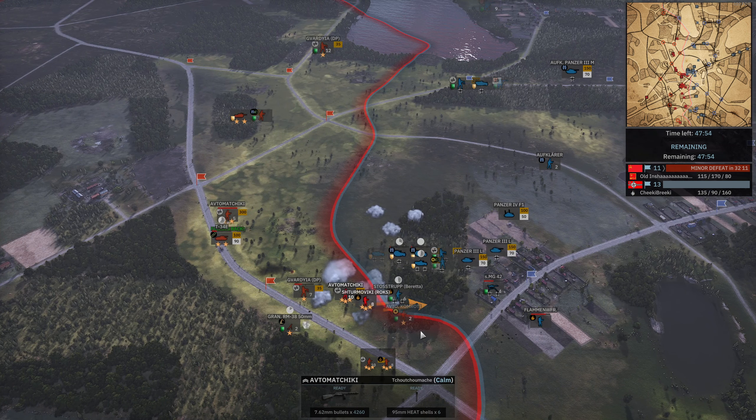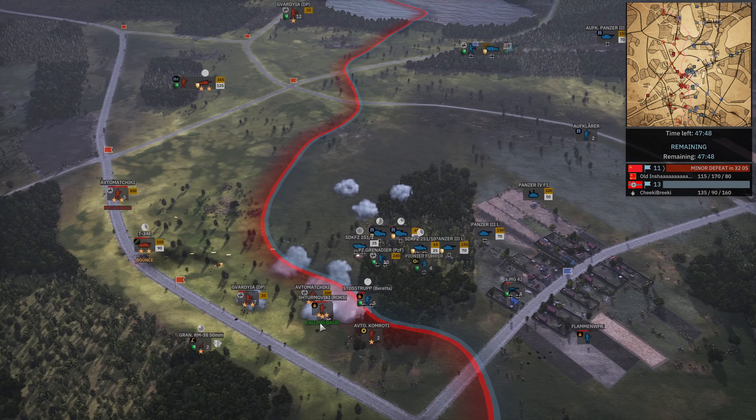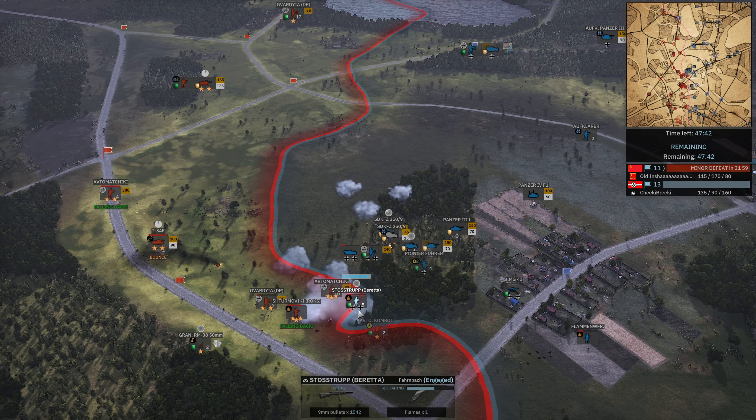The Sturmoviki Rocks, the Aftomat Machiki — they do get in. The Paterpareta troops actually manage to catch them out in the open and just absolutely eviscerate them. That cover differential does a lot of work there.